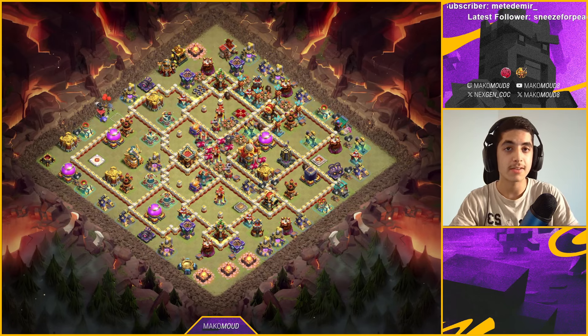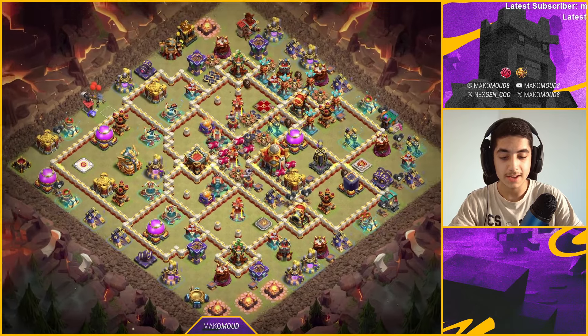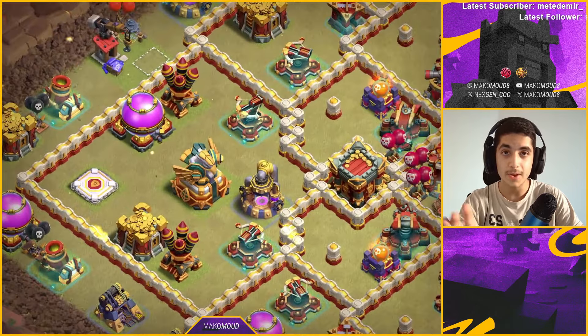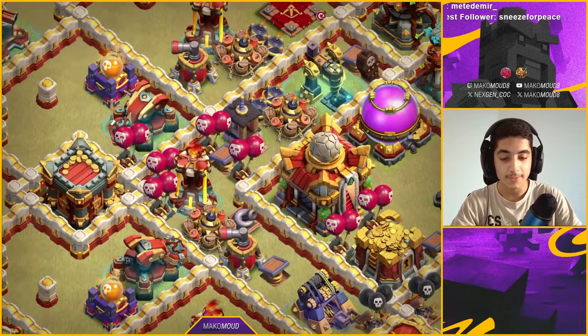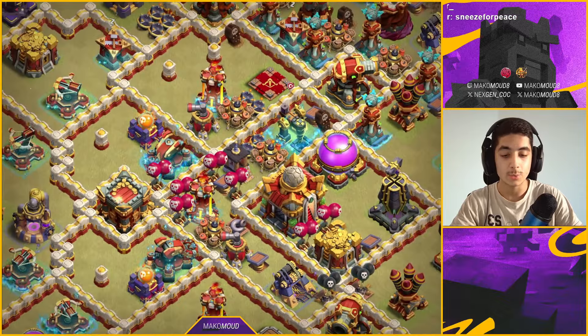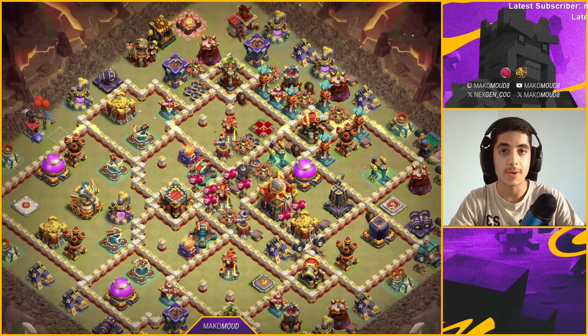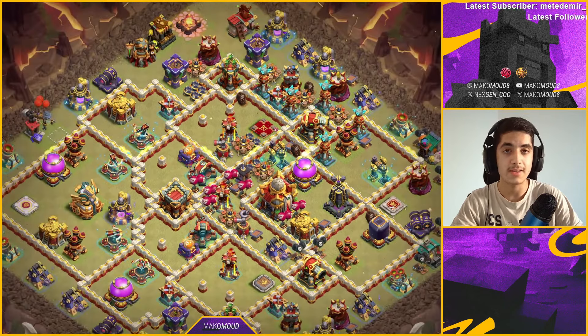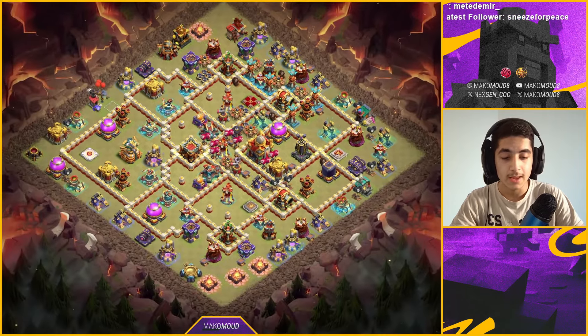Like if the attacker does nothing wrong then I don't think any base can handle that. But in this base, especially if the attacker fireballs the eagle — which is a very vulnerable area for the fireball — and enters from that area, I feel like the attacker will fail like maybe 75% of the time. I've been using this base in esports and it's basically defending one out of every two times, which is insanely good.